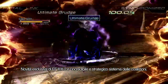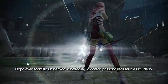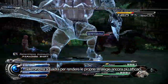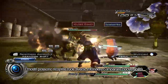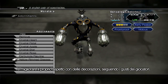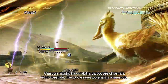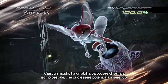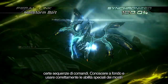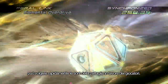Brand new to 13-2 is the exciting and strategic Paradigm Pack system. Upon defeating certain enemies in battle, players can recruit and add them to their Paradigms to further enhance their chosen strategies. Monsters occupy various battle roles, can learn new abilities through Infusion, and can be decorated as a player sees fit. Each monster has its own unique ability called the Feral Link, which can be performed upon proper execution of certain button sequences.